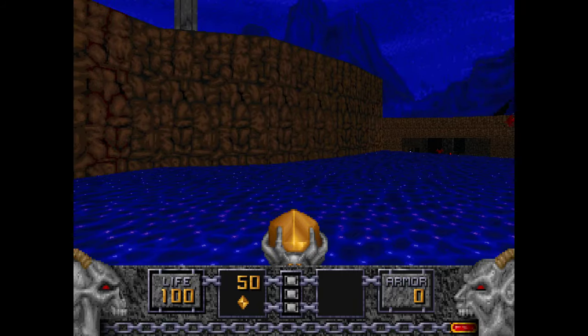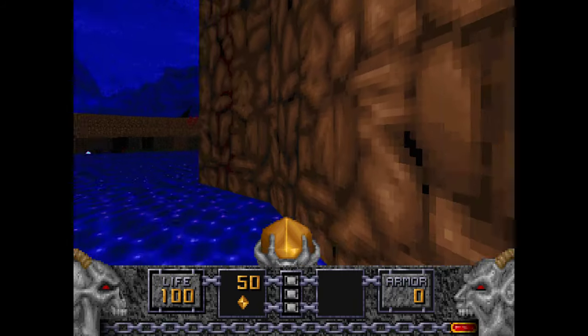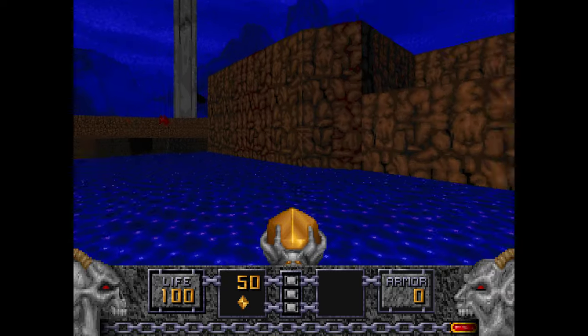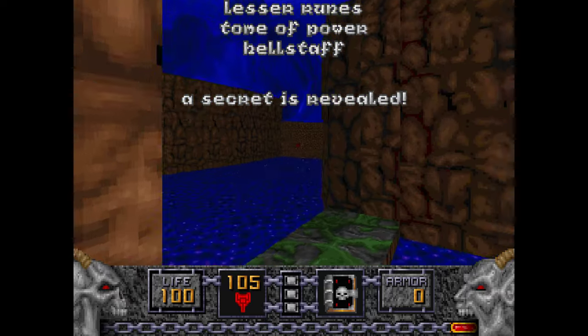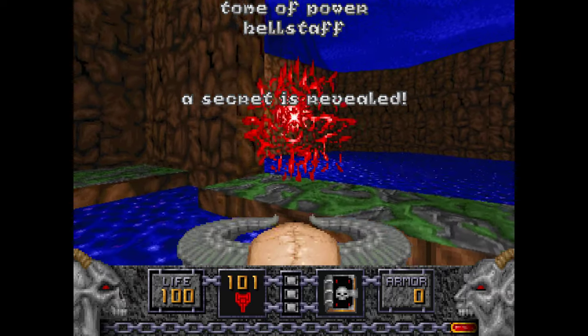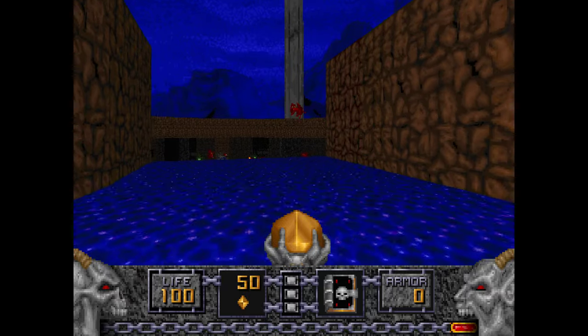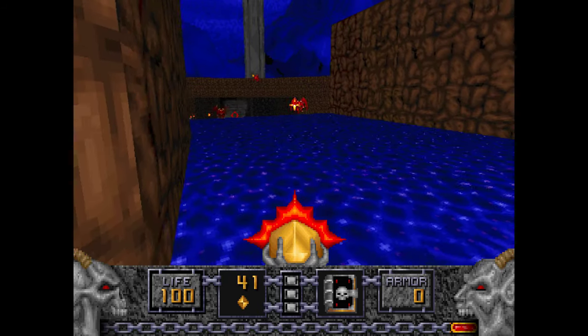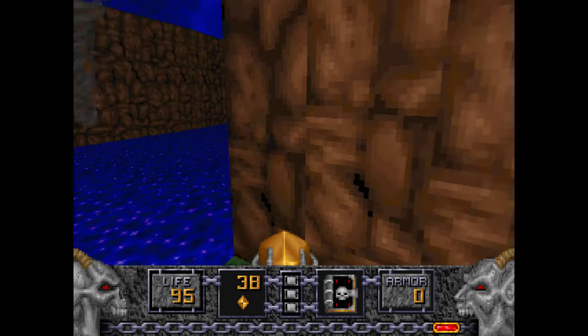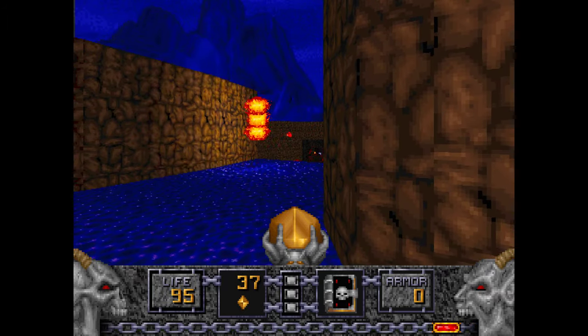You start off in a waterfall area, and you can hear the waterfall sounds. If you open this area to the right, you get a Hell Staff, Lesser Runes, and Atomal Power, which are quite useful in this starting area if you have no weapons. But if you're doing a continuous playthrough, this is a nice little bonus.